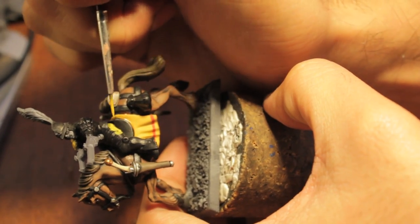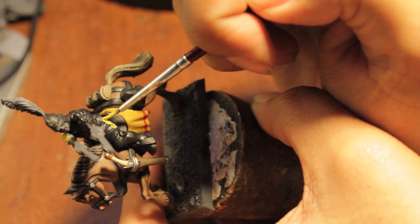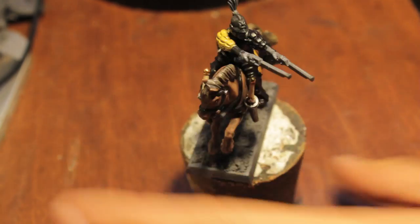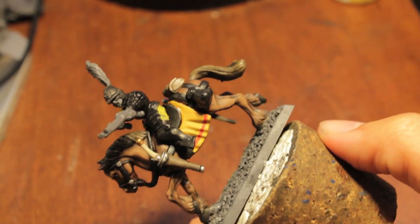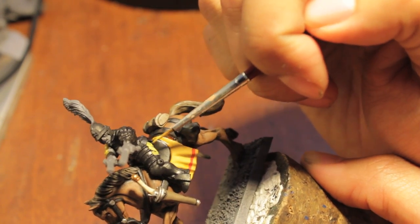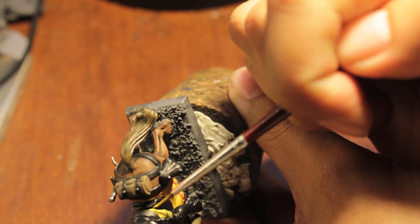So I painted the trousers now, and it's not going very well for me at this moment. It's still just the first application, and I'm using a little bit of watered down paint. You wouldn't have this much of a problem if you're using just your old school Iyanden Dark Sun, but it wouldn't be as vibrant at the same time. So I'm going to try painting on a little bit more, see if that does anything. If not, I'm just going to let it dry and then come back.